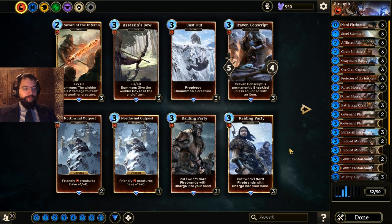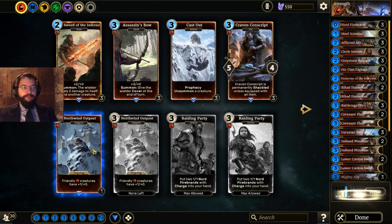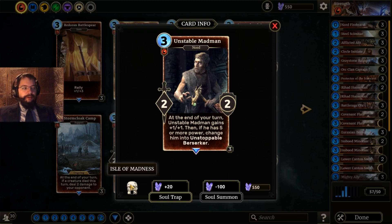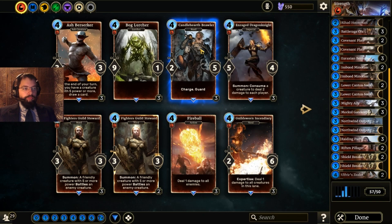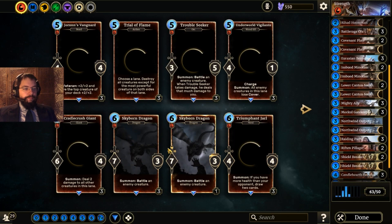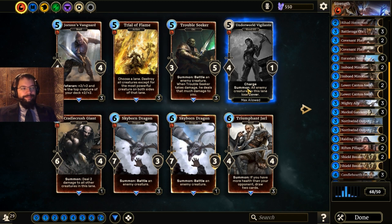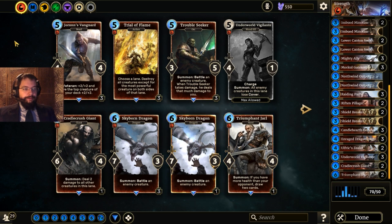We'll run Raiding Party for additional Nords. We're already at 55 cards. I'll throw in everything I want and then start cutting. We'll put in two North Wind Outposts. Bidding, Candle Hearth Brawler, Enraged Dragon Knight, Cradle Crush Giant, Underworld Vigilante — a 4/1 charge for five that forces enemies out of cover — and Jarl for card draw as our top end. We don't really need to go bigger than that.